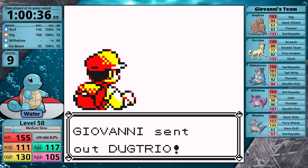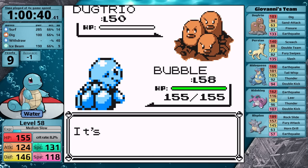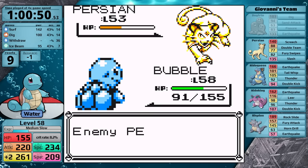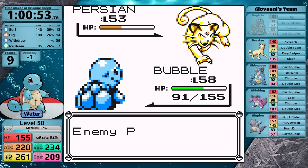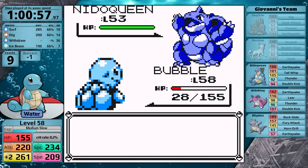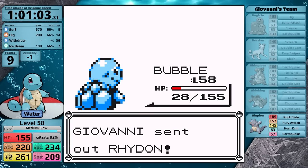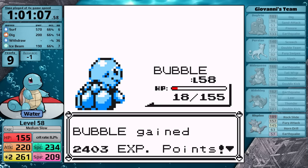With that, Squirtle only has one last Gym Leader to defeat — Giovanni — and he should be very easy because I have access to Surf. Well, unless the Dugtrio moves first and uses Sand Attack — that's a terrible opening to this fight. I miss on the Persian with Ice Beam. It gets set up with Double Team, making things worse for me — I have a 43% chance to hit. I go for Withdraw to boost my defense, knowing that I'm going to miss at some point and take damage. The Persian negates this by hitting two Slashes, taking Squirtle down to red health. I take it out, move on to the Nidoqueen — because it doesn't have Double Team set up, I have a higher chance of hitting it. Surf does enough, so the Nidoqueen goes down, and the Nidoking also goes down. And as we would expect, the Rhydon will go down if I hit, but of course this is where I miss. But Giovanni goes for Fury Attack, Squirtle shrugs it off, and in doing so it has beaten all of the gyms.